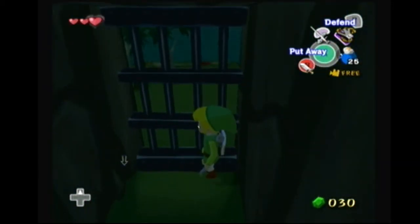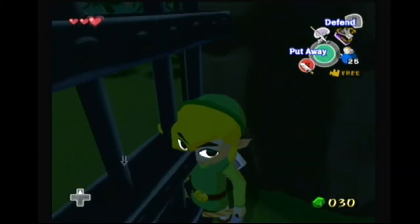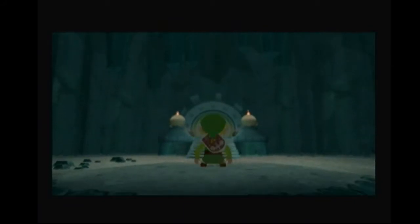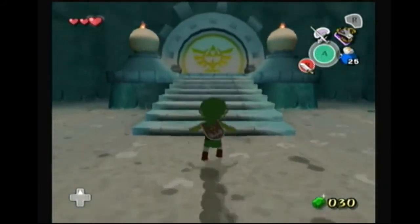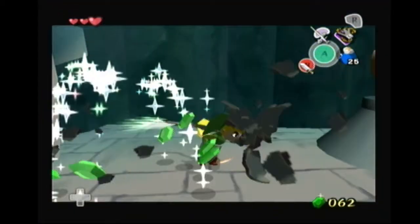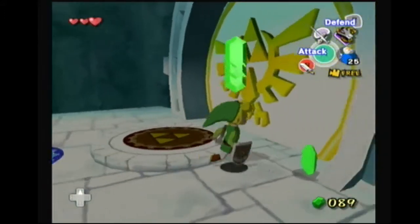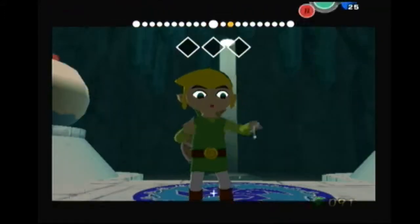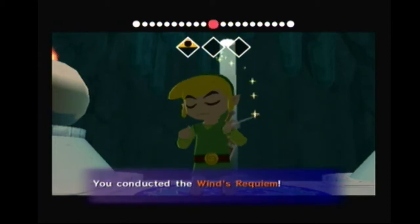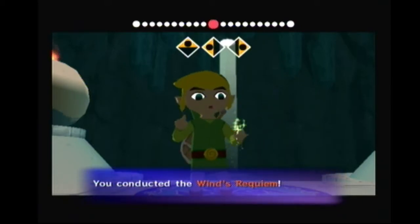That basically saves a whole bunch of time by skipping getting the bait bag and hitting the switches up on those mountains over there. So just jump down here — you can get a little bit of rupees, they're not required but they do help. Go ahead and play the Wind's Requiem. This is the first Triforce chart that you get in the run, so we're going to go ahead and get that now.